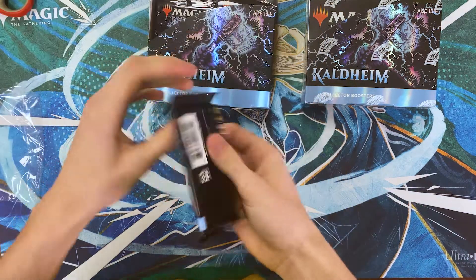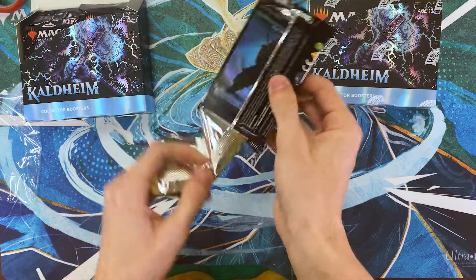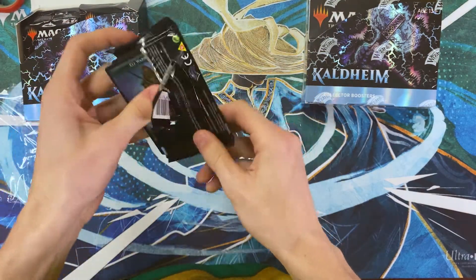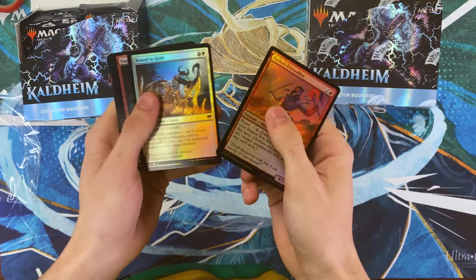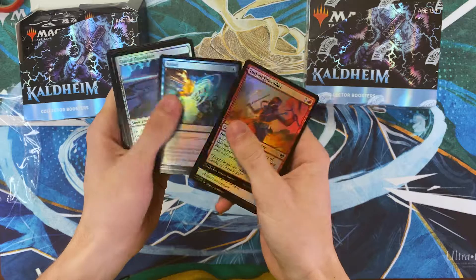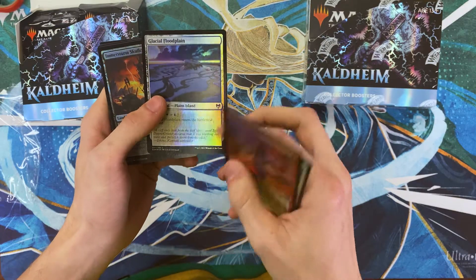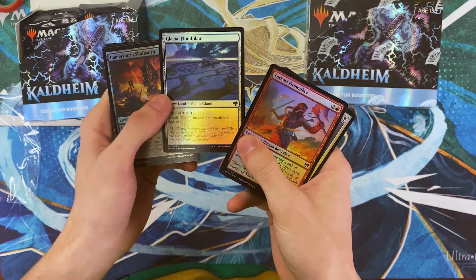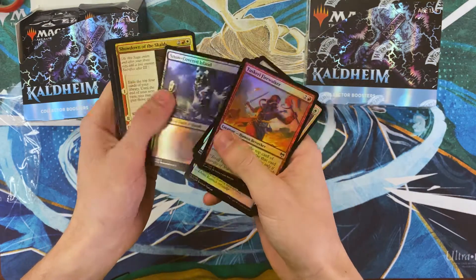Let's see what we've got going on here. I really like the snow dual lands — I like that they're fetchable. That's pretty solid, a good budget alternative for people. Snow-covered basics too.